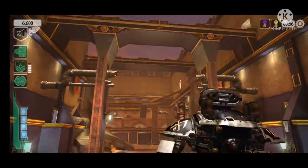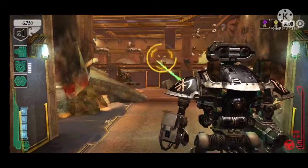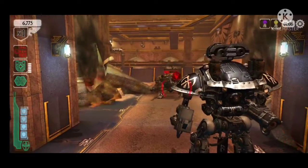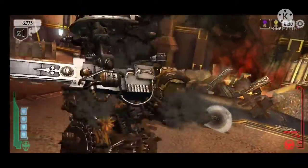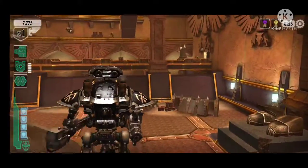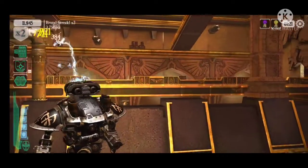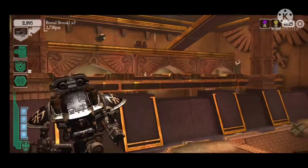Alright, here we go. That was my graviton gun — the green. Very effective. My favorite gun in the whole game. He got a little too close and wanted to fight, so I fought and ended him. The Emperor Protects. That there was my lightning cannon — it's great for infantry and it's pretty good on heavier armor and tanks as well.